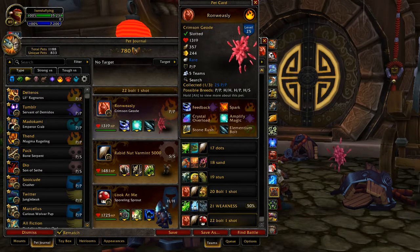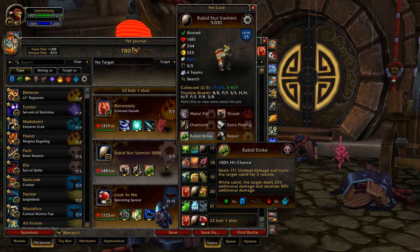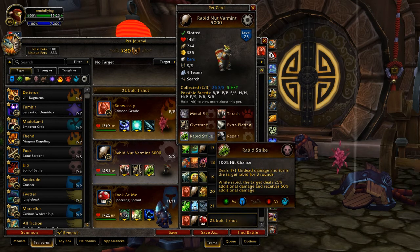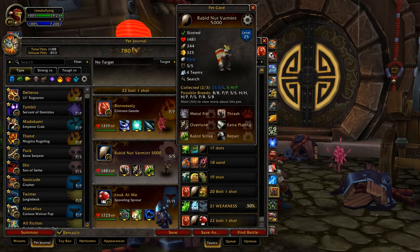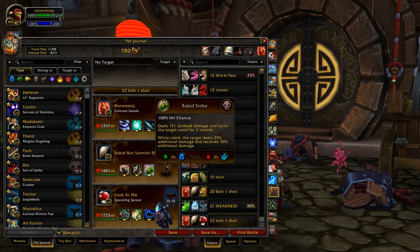So this team right here tries to use Elementium Bolt and then maybe swap into the Rapid Nutvarmin to use Rapid Strike. That way, they take 50% increased damage from it and they'll be stunned for a turn, because Rapid Strike also increases their damage by 25%. But if they get stunned, they won't be able to do damage to you for that one turn, so you can take advantage of it more than they can.